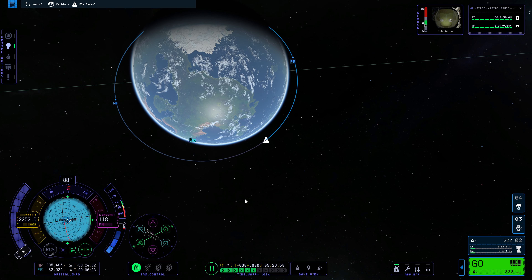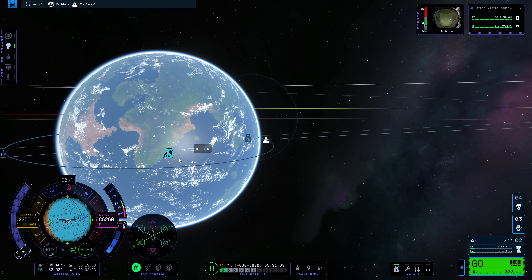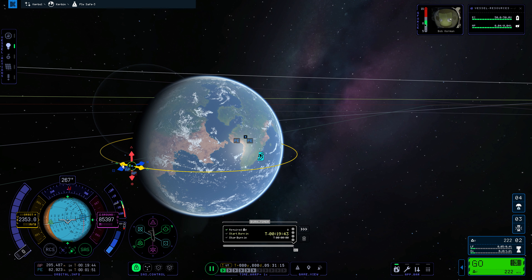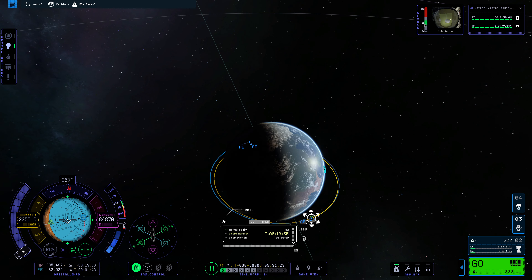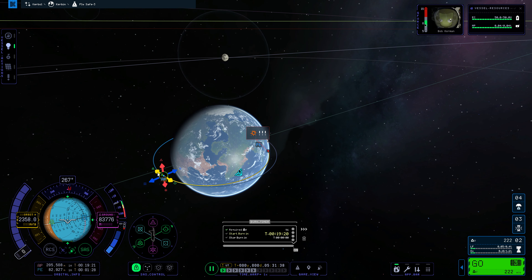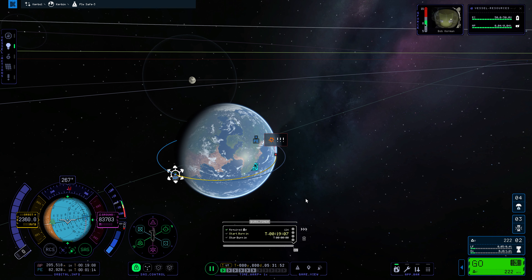Now the next thing is to try to land. We want to land as close to the space center as possible. We'll click at our apoapsis and create a maneuver there — we're going to add retrograde, which is the one that will slow us down, until our trajectory has us coming down somewhere near the space center — just in the water by it. That will take 124 delta V and we should be able to do that.